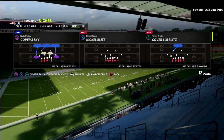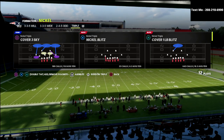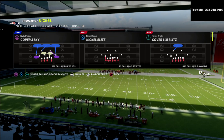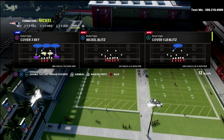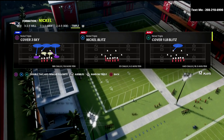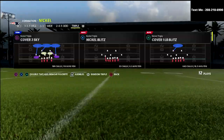The play we're going to use to illustrate this is Cover Three Sky. The reason I like this defense so much is because you really don't have to make a lot of adjustments, and it really puts players in a good position to get pressure and have really good coverage.